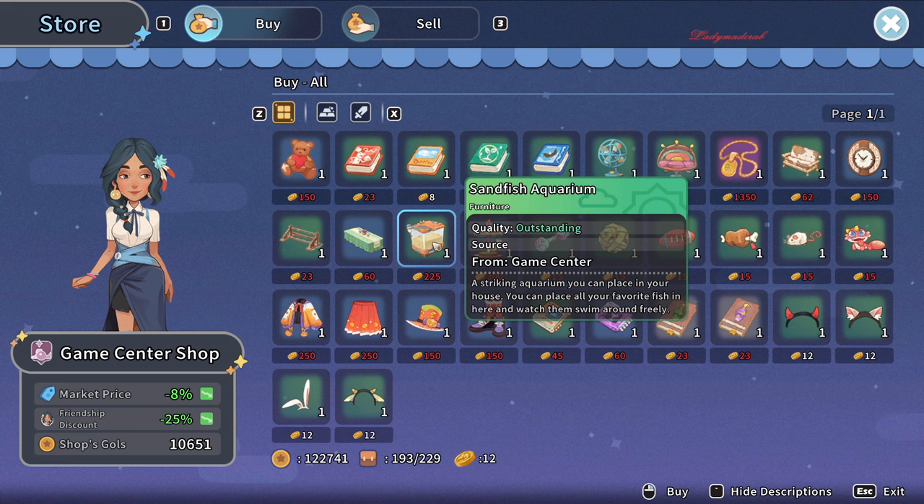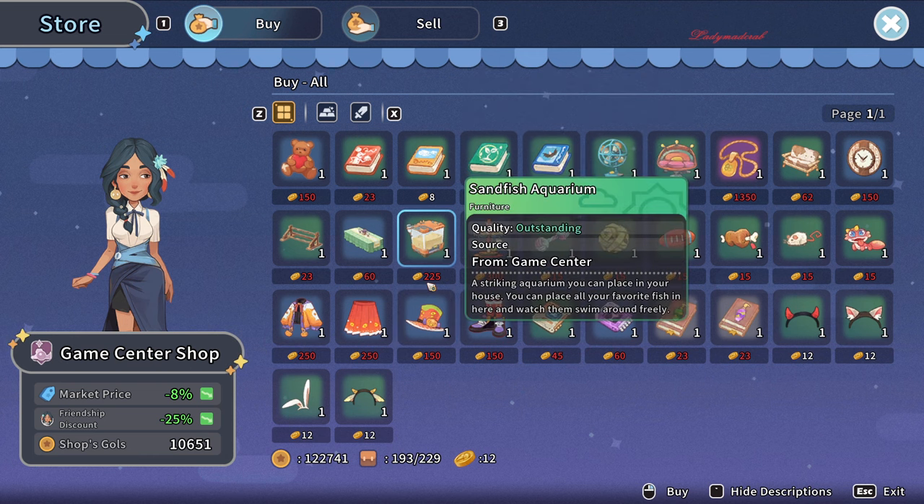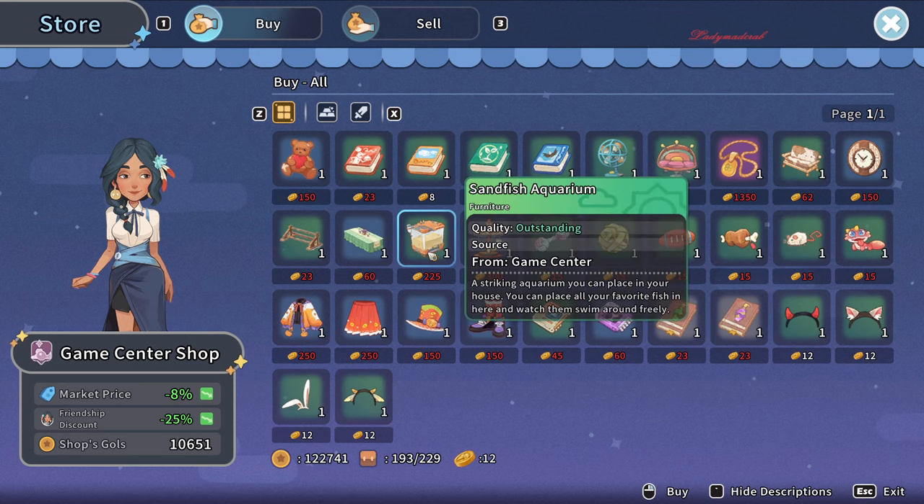So this is where you're gonna get it from — the game center store. Last time when I bought this one it was only 150 tokens, but now it's too pricey: 225 tokens. To earn these tokens you have to play the games inside of this game center.